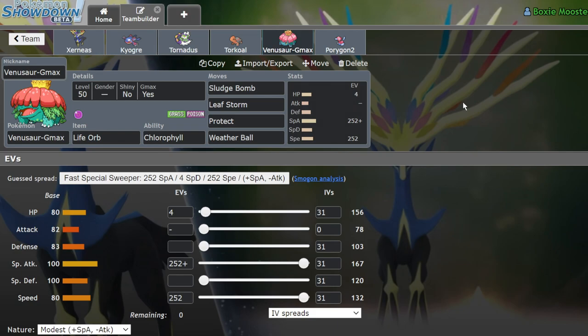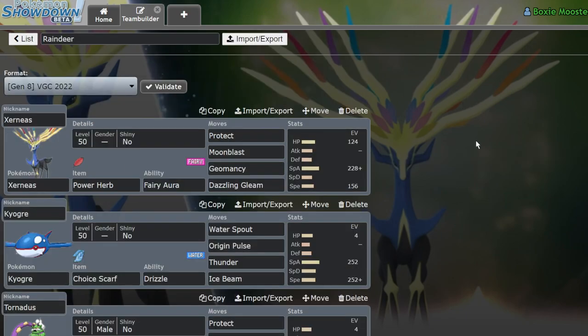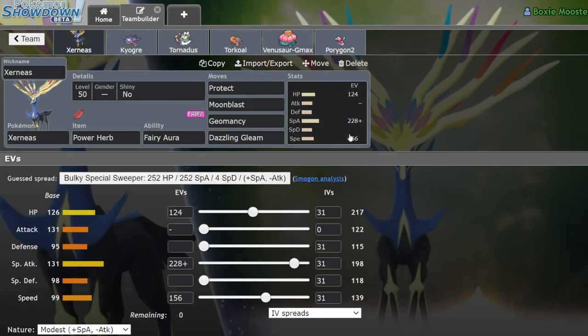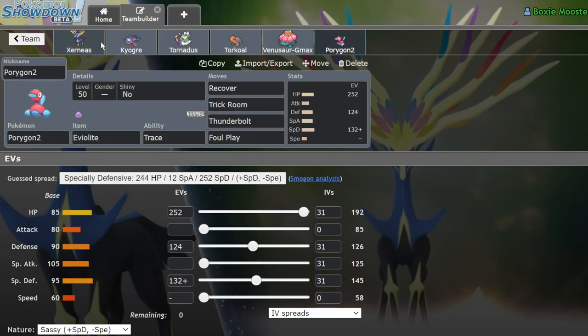Subscribe to the channel and turn on notifications because I bring you daily VGC content. Comment question of the day: how would you run Xerneas to make it work? Last time we tested a restricted out, it was Lunala, and while I think we could tweak that team a bit, it was pretty successful. Lunala plus Zacian is a pretty solid combo. Here we're testing out the Xerneas-Kyogre combo — a tried and true combo we used to see in previous formats. Also check out links to my Patreon and Discord where you can get full team pastes.